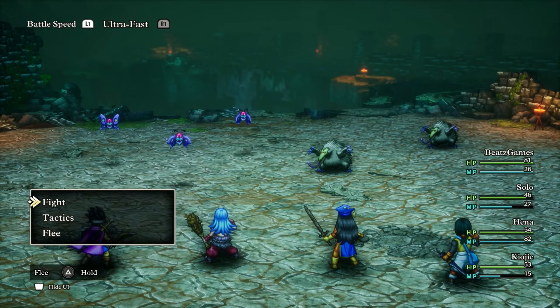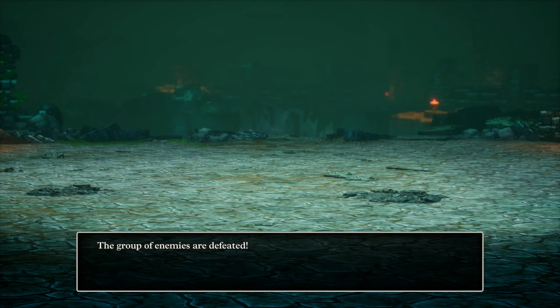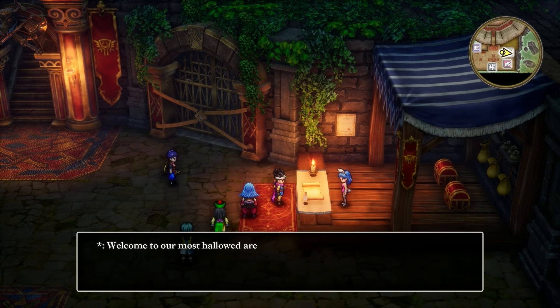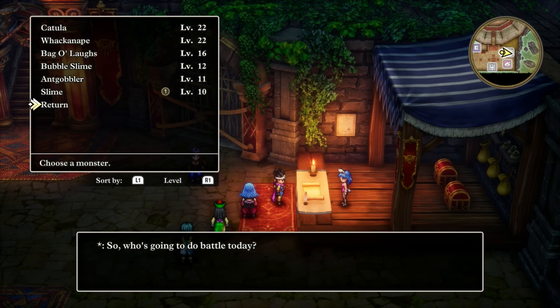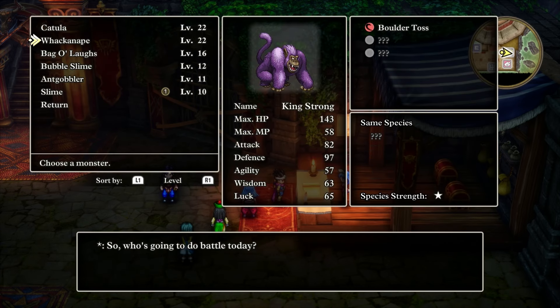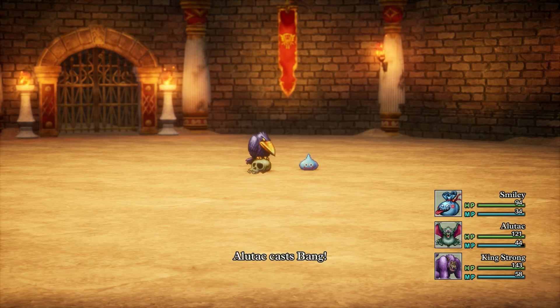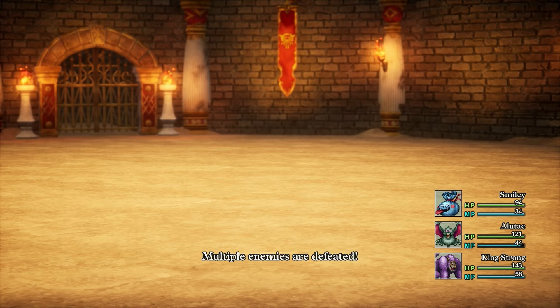Beyond just the typical experience and money dropped, battles also give you valuable loot sometimes with treasure chests at the end, making every encounter feel worthwhile. In Dragon Quest III HD 2D Remake, the monster arena adds a very unique twist to the gameplay, allowing you to engage in battles with captured or recruited monsters — it might sound familiar to another franchise where you make monsters battle. This feature lets you test out your team's strengths by pitting monsters against each other or using them strategically in challenging battles. Overall, it's a very fun side activity, and if you get the chance, you should definitely do this.